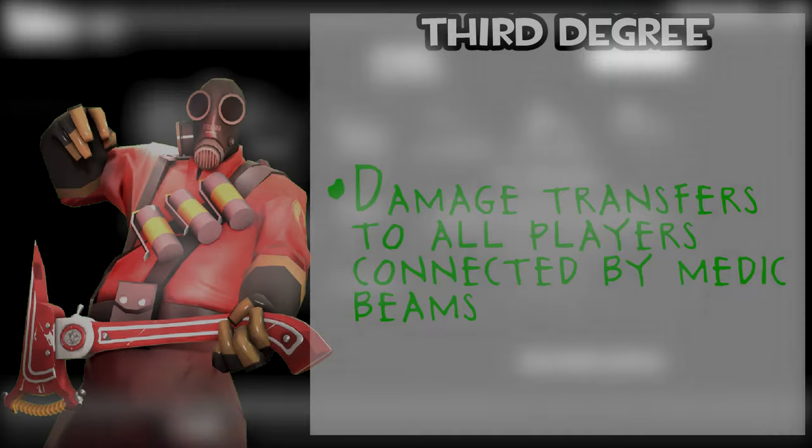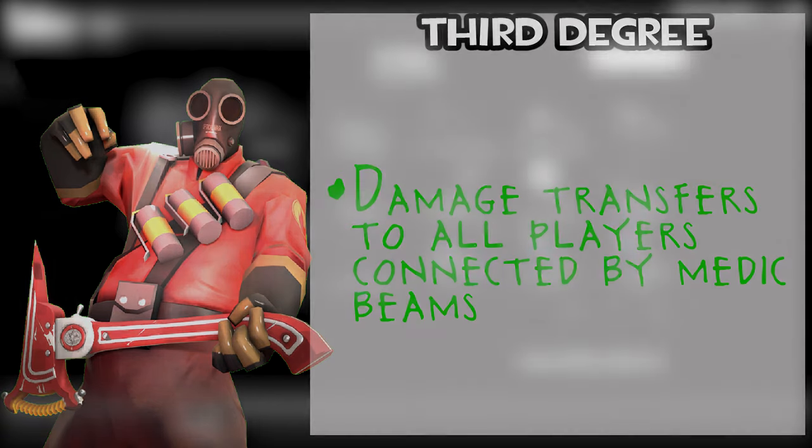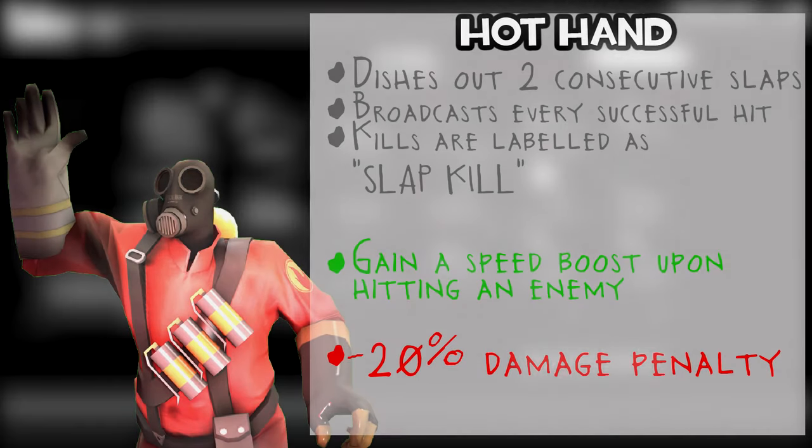The Third Degree: all players connected via Medigun beams are hit. So say you're against a heavy-medic combo and you hit the heavy with the Third Degree — the Medic also takes damage. The Hot Hand: you gain a speed boost when you hit an enemy player; however, you do 20% less damage, and it's similar to the Holy Mackerel where it takes more than one hit to kill a player.